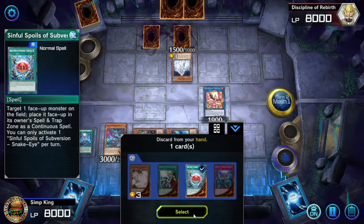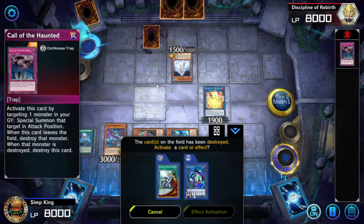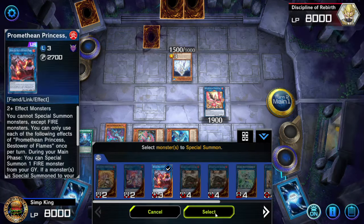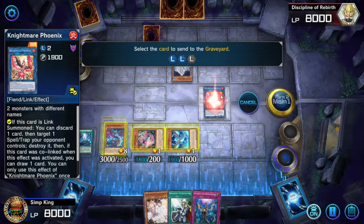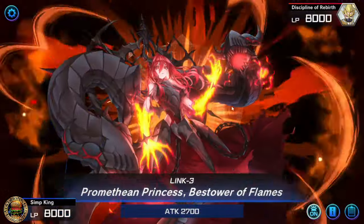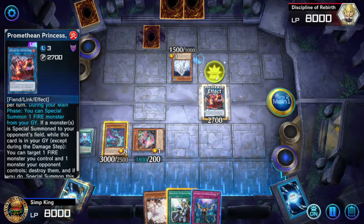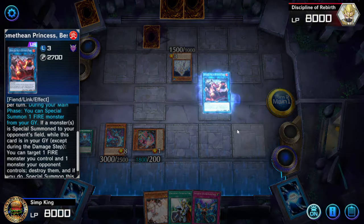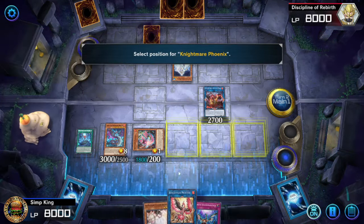The advantage of Nightmare Phoenix is we can discard a card and pop Back Row. We're going to discard Sinful Spoils and pop opponent's Back Row. Opponent had a Call of the Haunted — very spicy, but it's not going to work on us today. Next, we're going to summon the Promethean Princess — very powerful card. You're going to use their Link 2 as two materials, then use one of your Link 1s. As long as you control it, you can only summon Fire Monsters, which is not too much of a restriction.